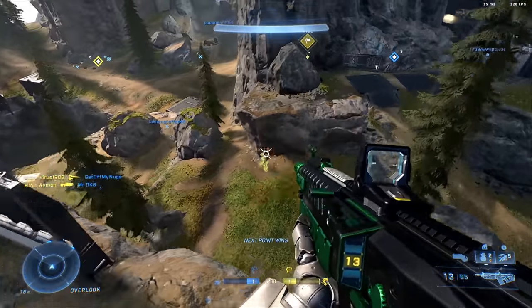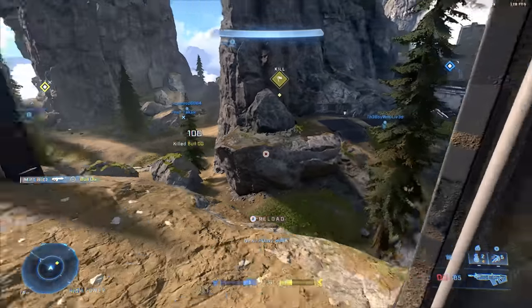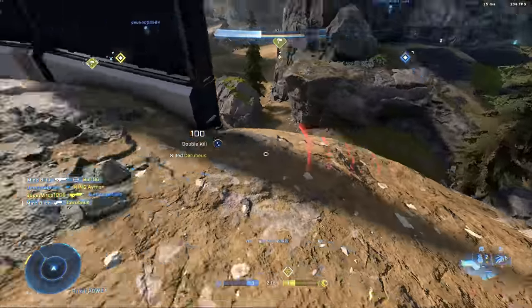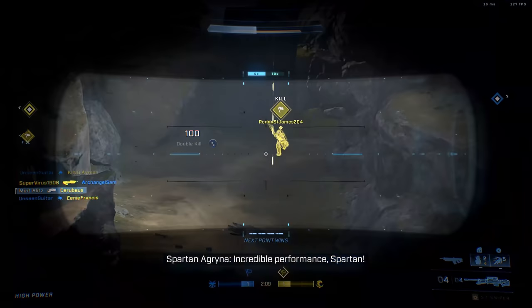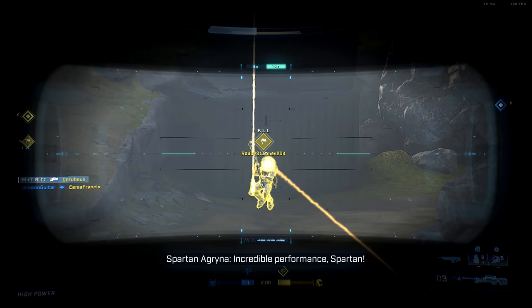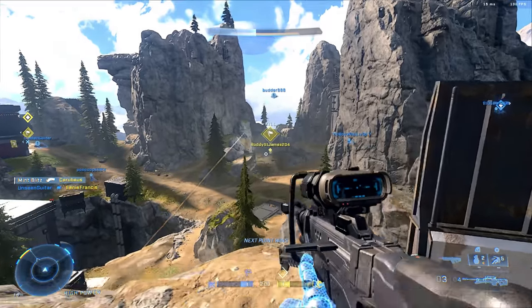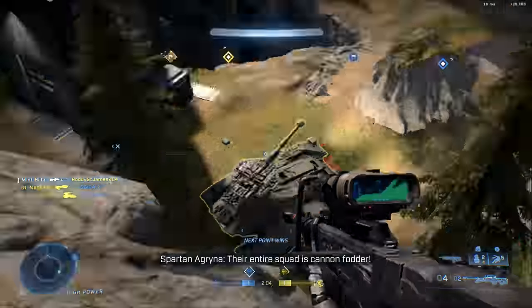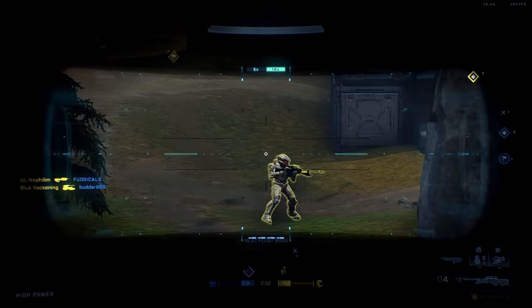The sniper rifle has inbuilt randomized bloom, and while they say that's been in every single Halo game, the reality is it is much worse in Halo Infinite. The hit registration just isn't up to par — you need adequate range for the bullet to land and it just doesn't connect, and even with the inbuilt randomized bloom, shots that should at least do some sort of damage straight up don't register.